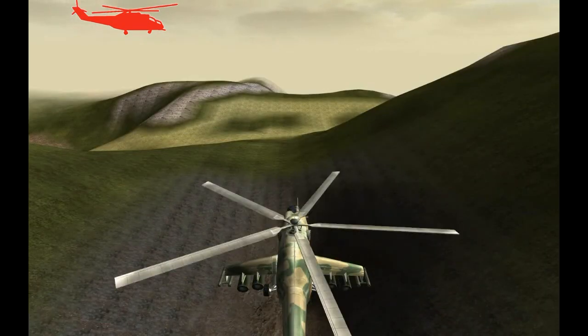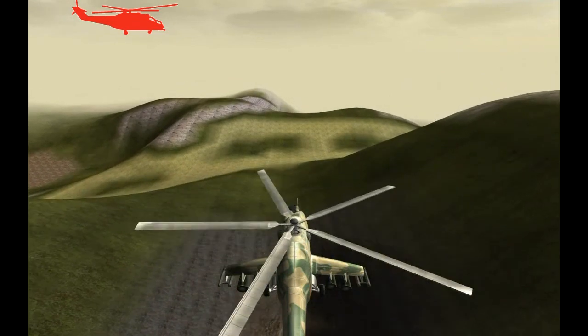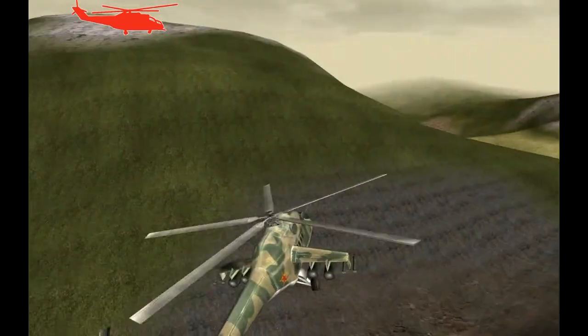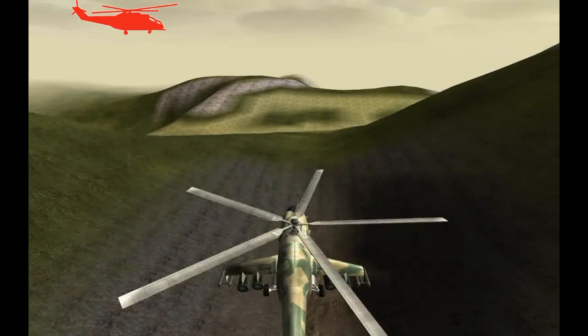Flying a helicopter is really very simple, Kamrad — only slightly more difficult than being pushed out of one. The keyboard's movement controls allow adjustment of pitch and yaw. Yes, pitch and yaw — horizontal and vertical tilt, you bumbling fool.